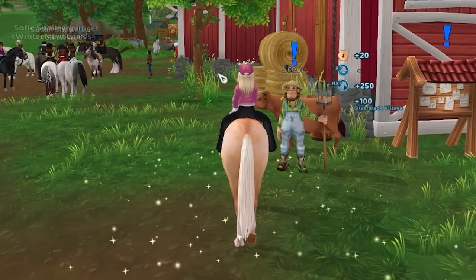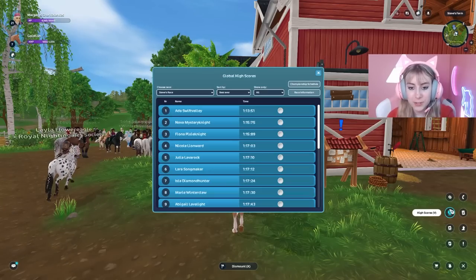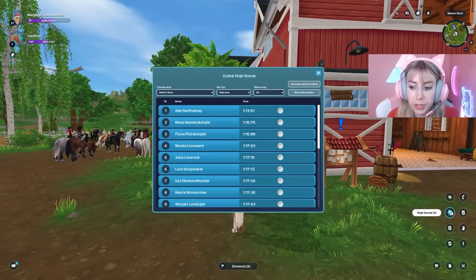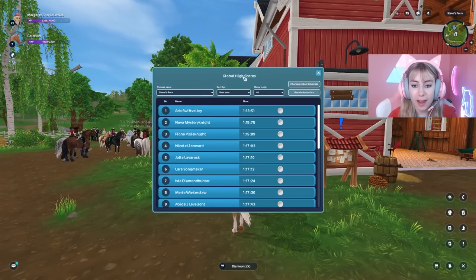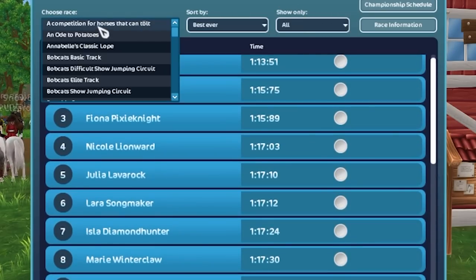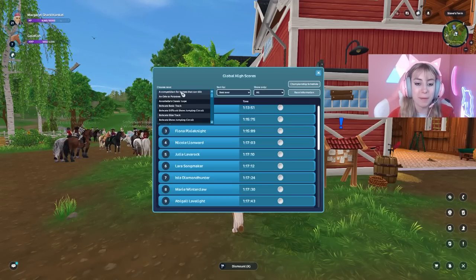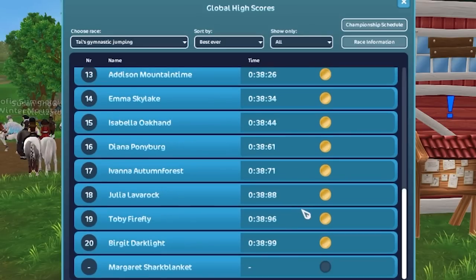The hotkey to check high scores is V. Here you can see the global high score board. Right now there aren't too many scores because the servers were reset yesterday — Wednesday — so that means two days ago from when I posted this video, all of these races will have reset scores.